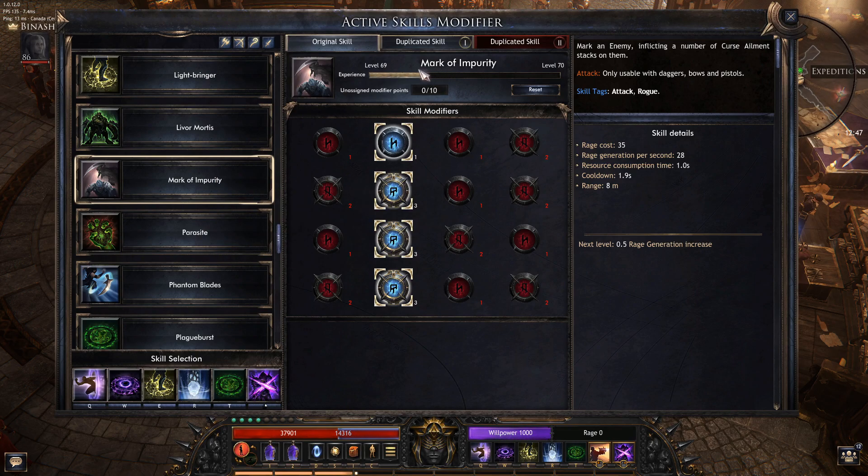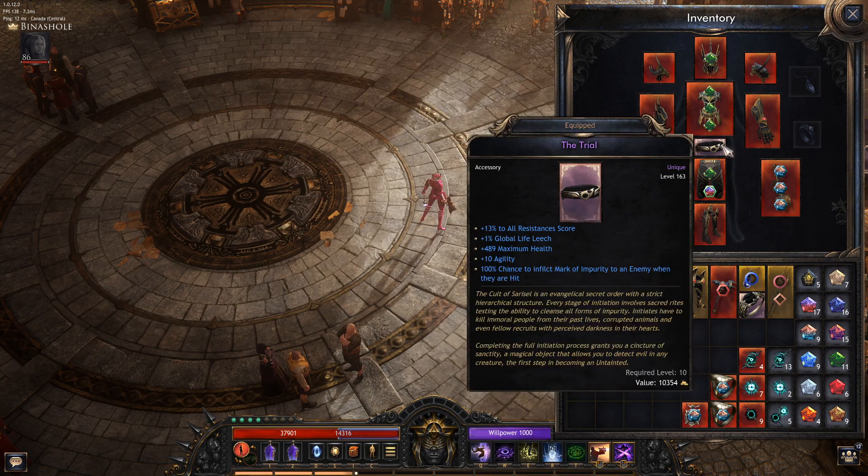Today we're going to talk about Mark of Impurity and the Trial Belt. It says 100% chance to inflict Mark of Impurity to an enemy when they are hit — that is actually not 100% chance. Sometimes you will hit an enemy and they will not get the mark. We will come back to that later.